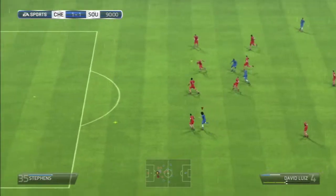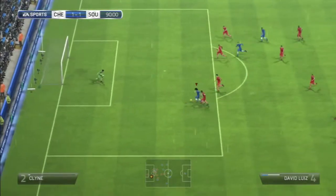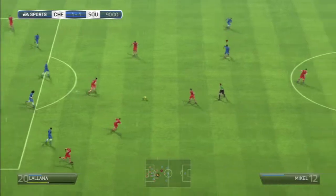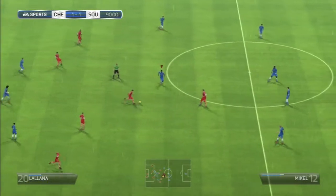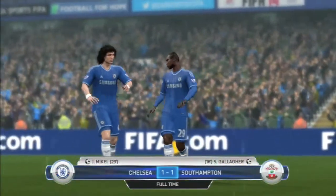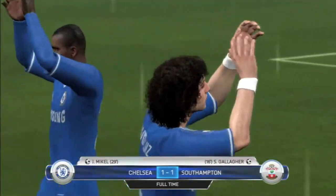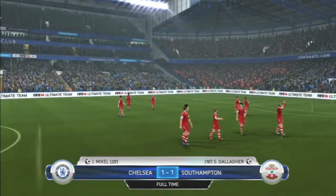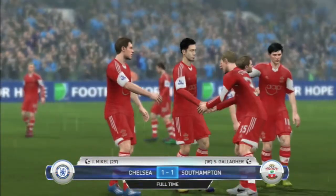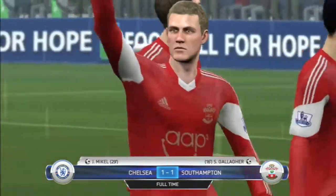Nonetheless, 90 minutes up. Eto'o tries to find Luiz, he does. Luiz goes for the chip but Gazzaniga again makes a great save. Lallana looks to attack but a good tackle by Mikel ends it. First leg of the Capital One Cup semi-final has ended as a draw — Southampton 1, Chelsea 1. Gallagher scoring for Southampton, Mikel in the 29th for us.